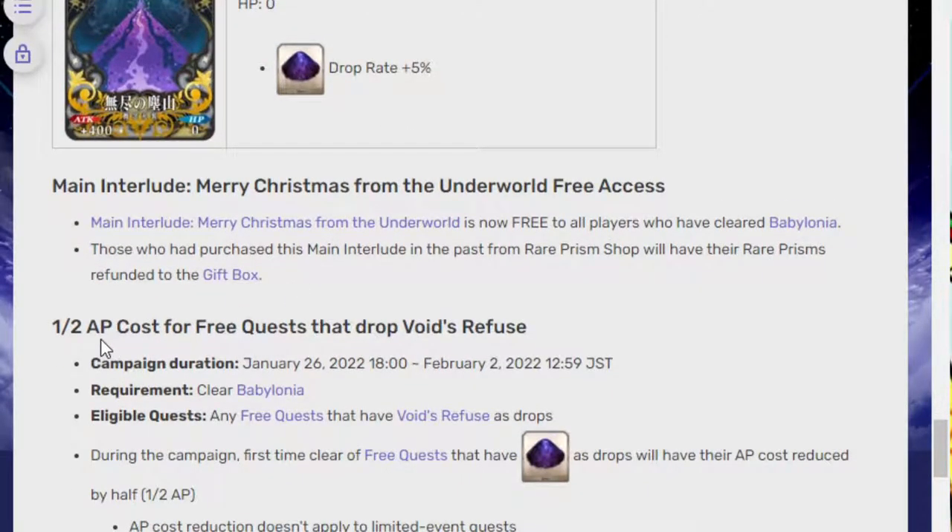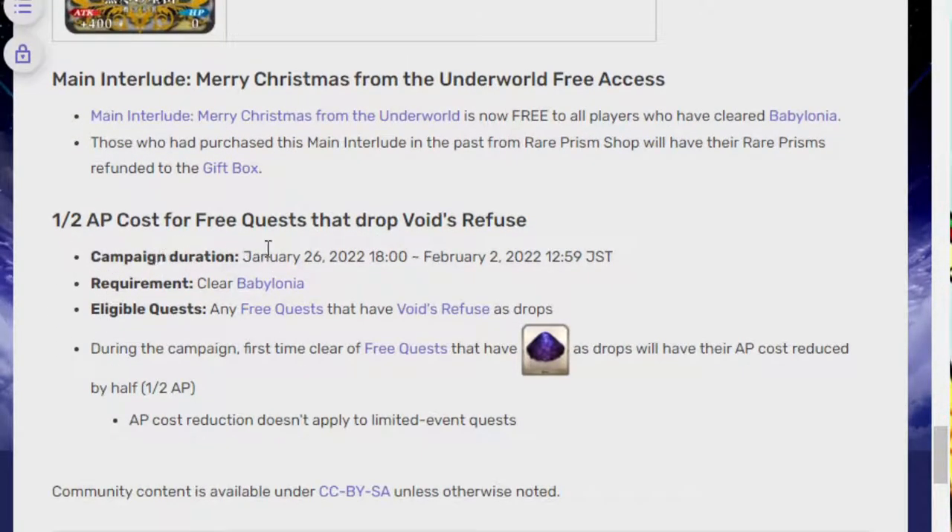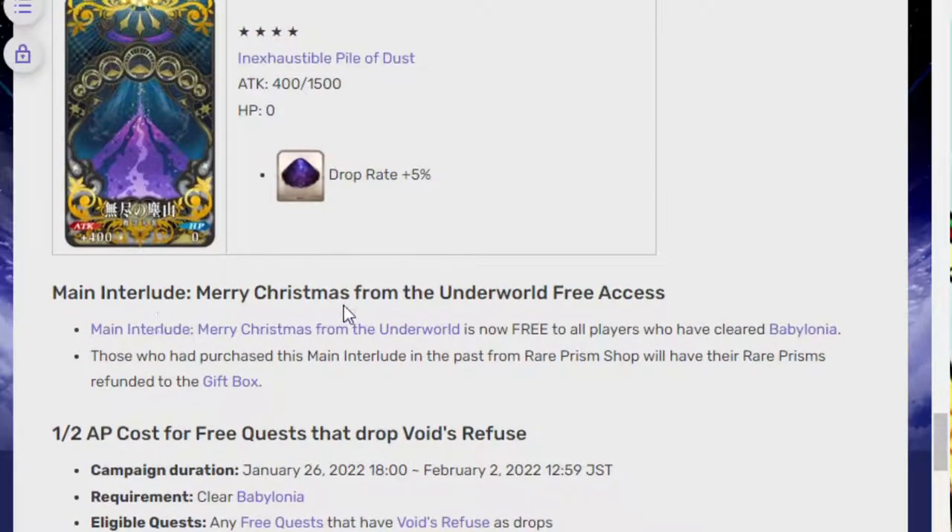They're also doing half AP costs for free quests that drop void refuse. So if you just want to grind some void refuse, congratulations — up until February 2nd it is an insanely easy way to grind for this material. They also brought back Merry Christmas in the Otherworld for free access, so if you spent any Rare Prisms on it, you're going to get that back.